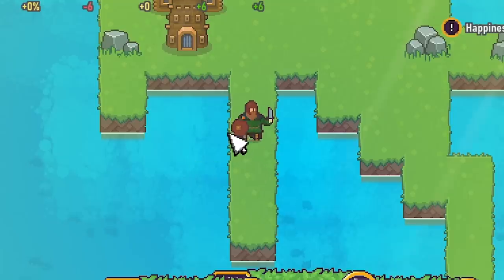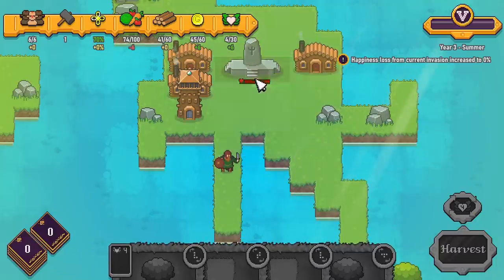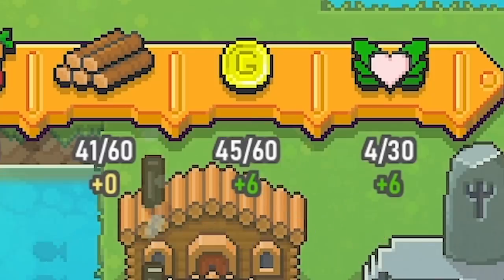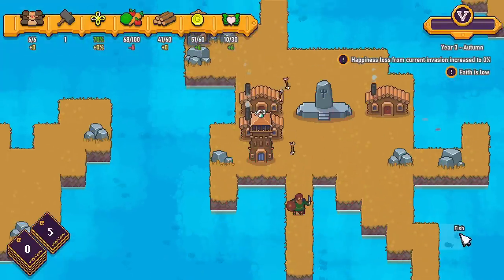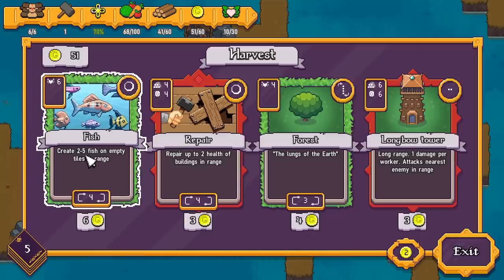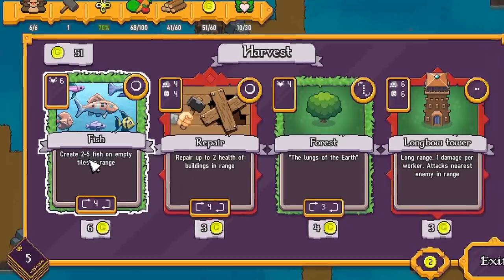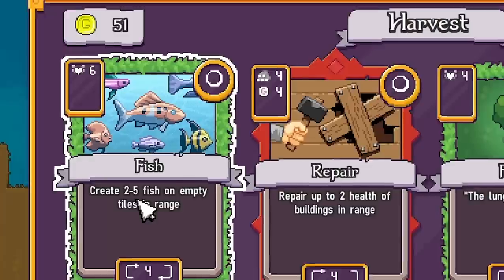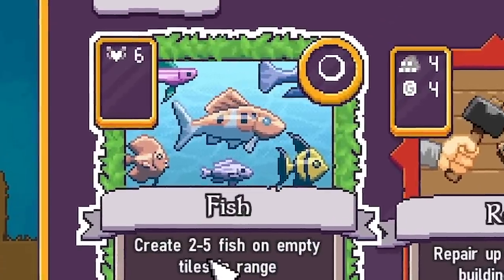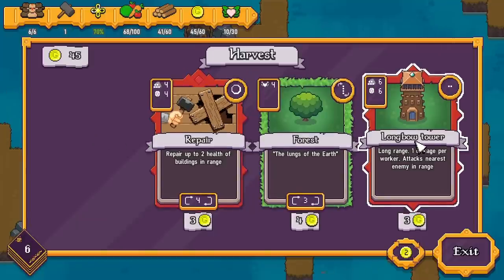I'm going to get more gold ready for end of year — up to 45 gold, it's going to be a good year. Let's harvest. We're into autumn — that guy is dead. Now we've got some cards. Fish tiles allow us to gain fish, which can be useful because fisherman hut fish actually disappear over time. I might grab that, and maybe another longbow tower just in case we get attacked from a different angle, plus a repair card just in case.